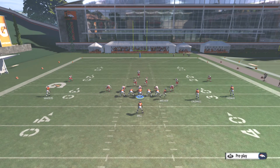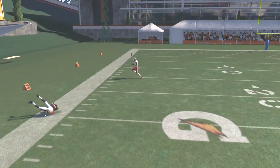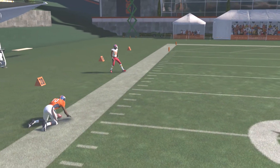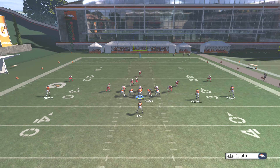If he drops back, hit Wes Welker for a 5 yard gain. And if he goes after Wes, hit that 12 yard in — he should be wide open. X is another good target to go to if he doesn't go out of balance right after like that.